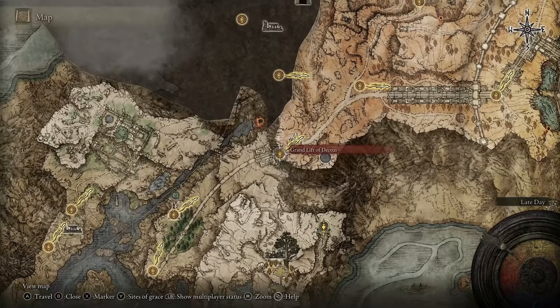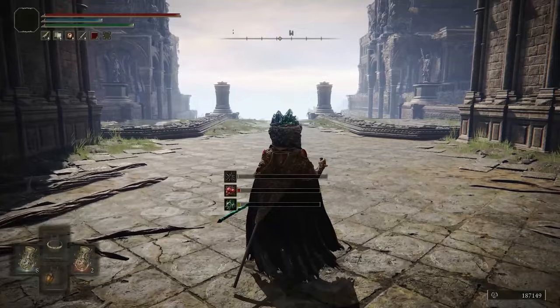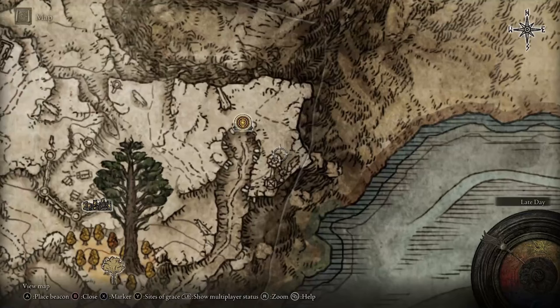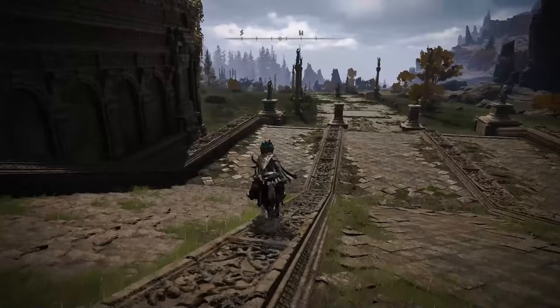From here, and probably the toughest part of it, I found going to the Grand Lift of Dektus worked best, because it's the closest to where we need to get to. However, there is a bit of a perilous journey, because you can suffer from madness and you can fall over. If you're just heading in this direction and you watch out for the tower that spews flames and can cause madness, you can quite easily make it all the way up here. It is quite a journey, not going to lie.